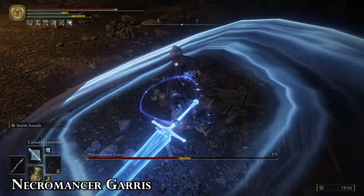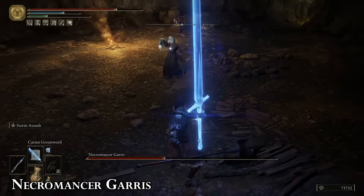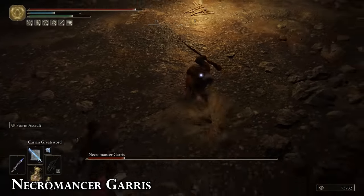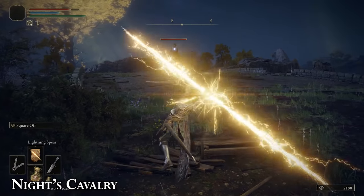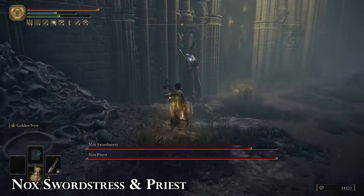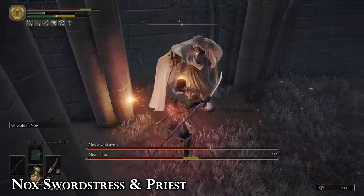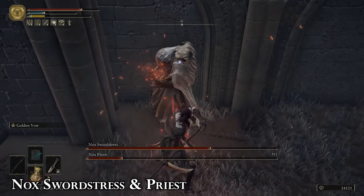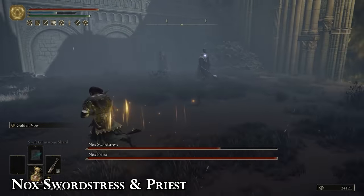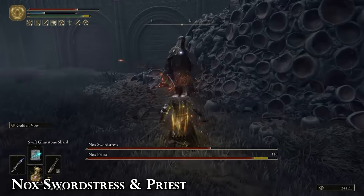Dodge to the right when he charges you with a spear because he follows it up with a sword swipe that will almost always catch you on the left side. Make a habit of rolling forward into his blood slashes, and you can still use Margit's Shackle on him twice in the first phase. Garrus does lots of damage with his flail, but with a heavy enough attack you should be able to stun him out of combos with relative ease. Do not use a shield to block because Garrus is programmed to hit you with a critical if your guard is broken.